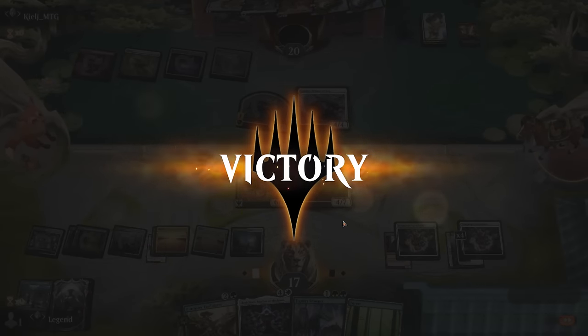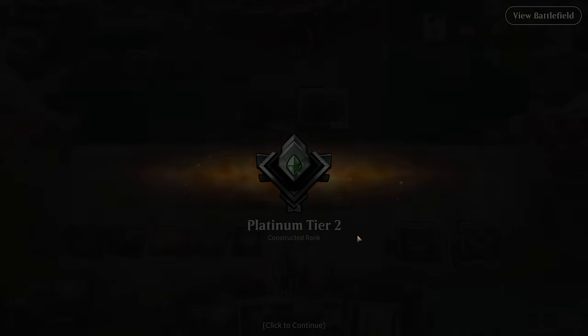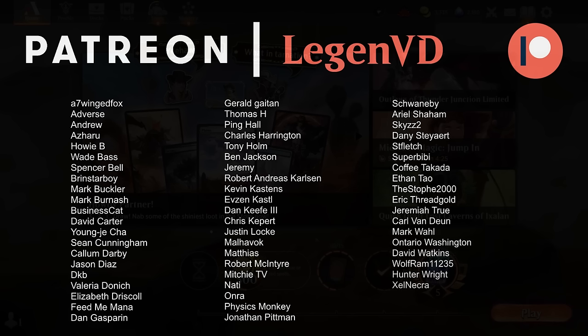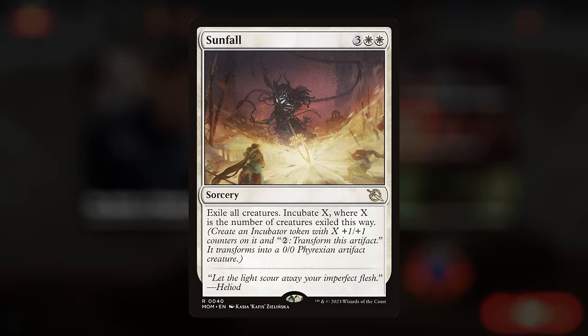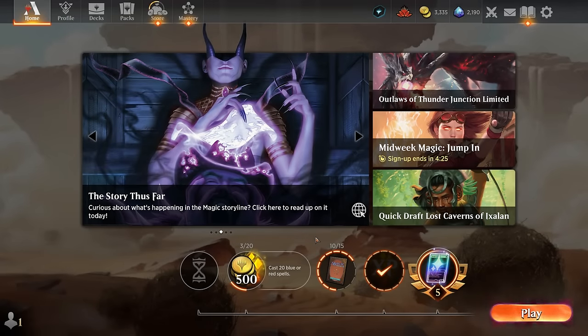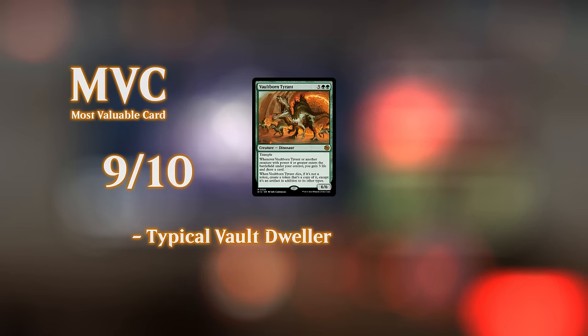We got to see our green-white ramp deck in action. Elish Norn could be pretty valuable if other people start playing Vault-Borne Tyrants — it could be a kind of mirror breaker. As we saw, the deck stands a chance against aggro, especially if we draw sweepers like Temporary Lockdown in a timely fashion. The main concern against controlling decks might be running out of cards, since Blue-White Control has counterspells, Sunfall that exiles the Tyrant, and win conditions like Jace to mill us out — and we're already drawing a lot of cards ourselves. Those will be the tougher matchups, but sometimes you just have bad matchups and that's Magic. Thanks for watching, hope you enjoyed, and as always have a nice day.